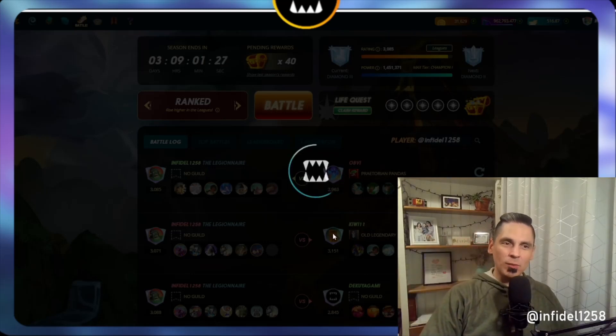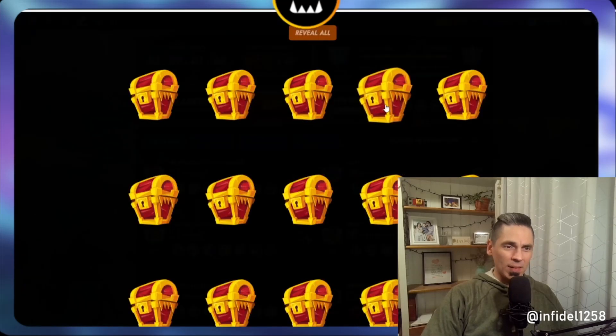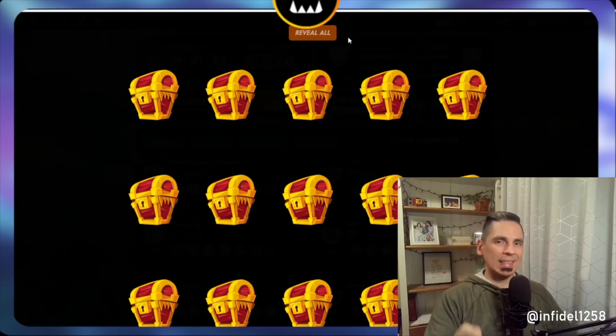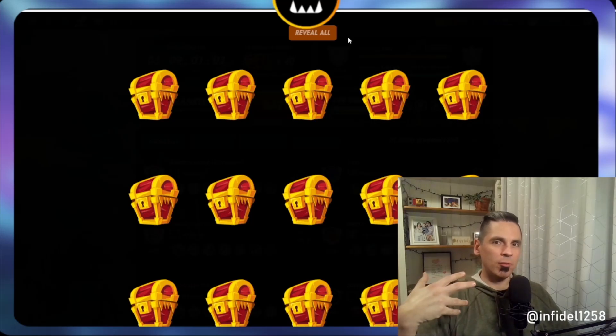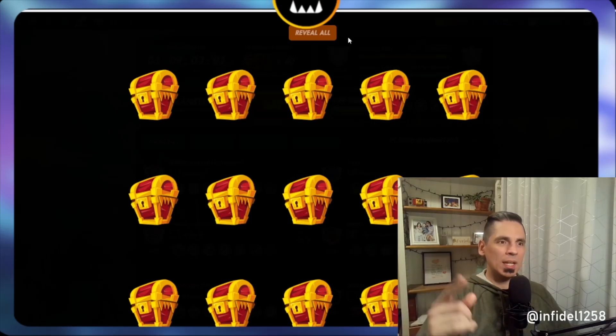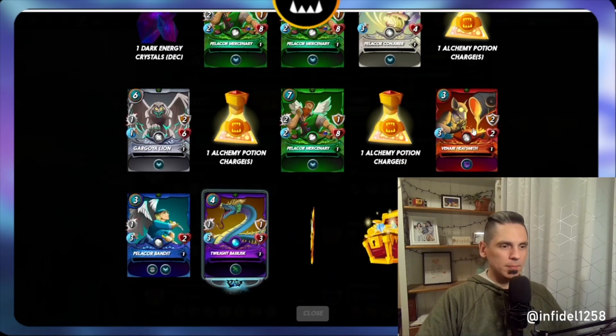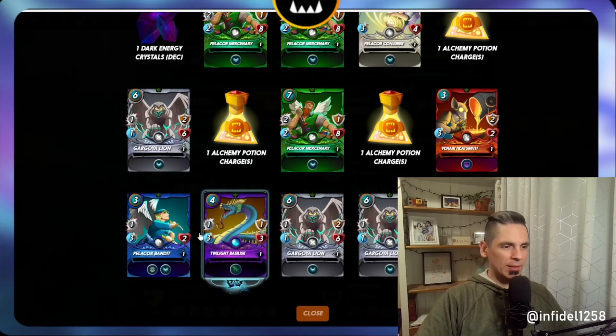Hey guys, Infidel 1258 here. I'm about to open my daily loot chests, I've got a life quest, and I want to show you a few battles because there were some really amazing battles in this one. They centered around the utility of Sloan, who I think everybody's sleeping on right now. He's the cheapest summoner, which tells you something. There are some amazing monsters that are a little older and more expensive, but if you've got an appetite for some long-term investment, I want to show you something.